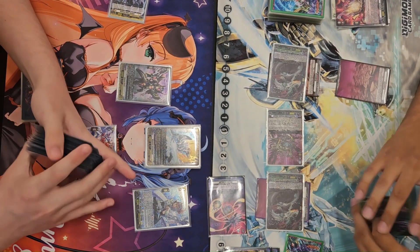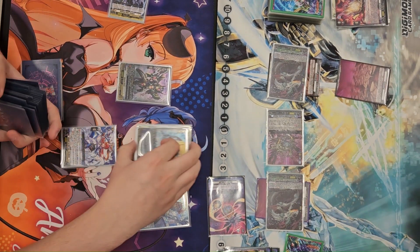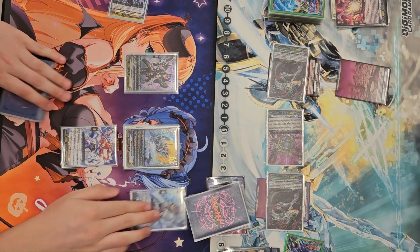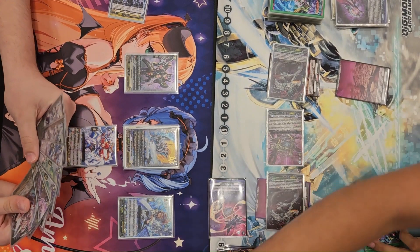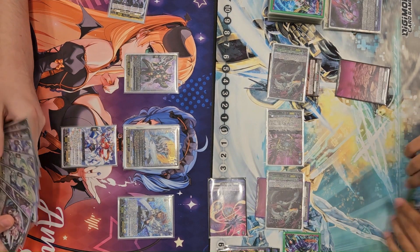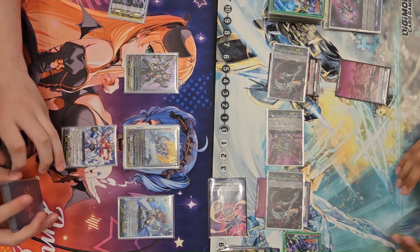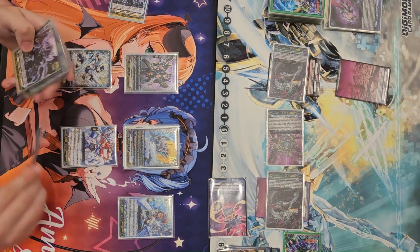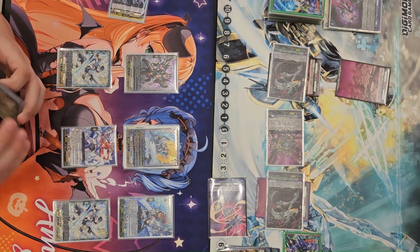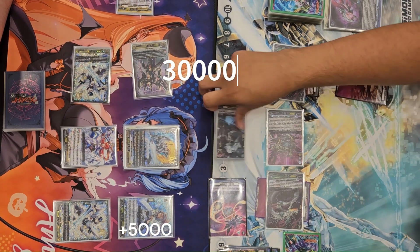Things are looking pretty good for the MLB player. They only have one Counter Blast, which is a little concerning since this deck can use CB pretty well — the fewer CBs MLB has, the less extra things it can do. But MLB is also a deck that can do a lot without that CB, as we're going to see. The Grade 1 in the back row enables all of your Grade 2s to have a boost, and unfortunately I'm not playing a deck that has removal, so this is going to be awkward for me.